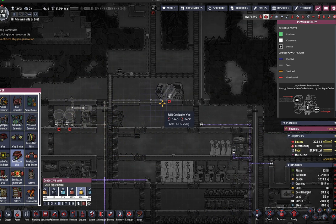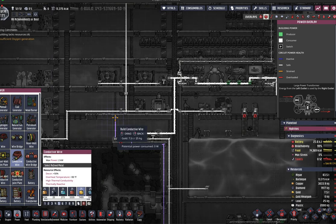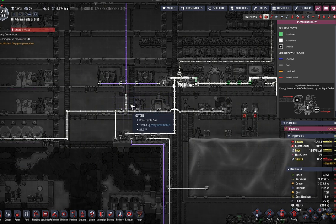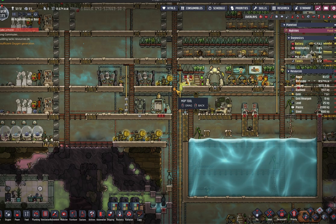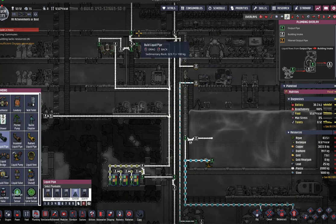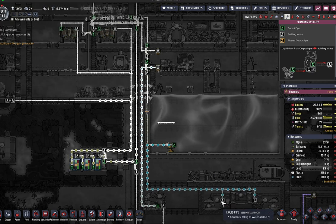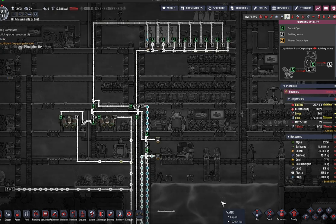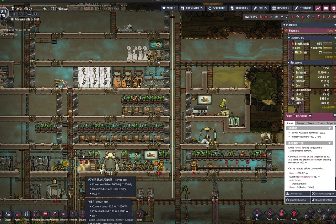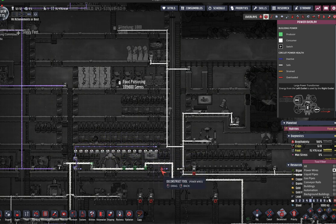The power requirements needed for all of this to run smoothly — between the Radbolt generator, the Materials Research Station, the conveyor loaders, the autosweepers, and the incubators — meant I needed to create a new power grid to ensure I didn't overload any existing circuits. While I was in the middle of this setup, I saw that one of my dupes made a mess, because I forgot I added some thimble reed to my incubator room to feed the cuddle pip. The excess water was being routed to the thimble reeds, so I needed to add an additional water source to compensate. Once I finished fixing that, I went back to finishing touches on my incubator room and the Shinebug reactor setup, including reconfiguring some of my power grid to replace old power transformers with large power transformer grids.